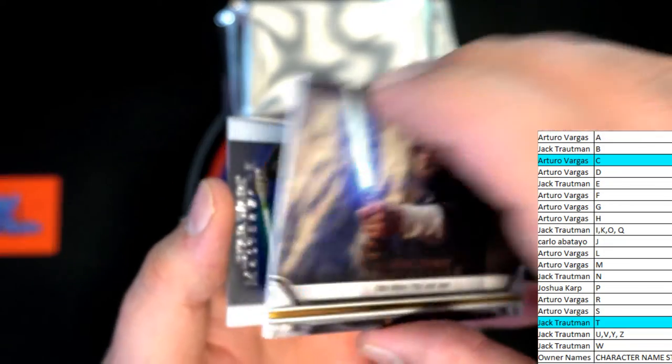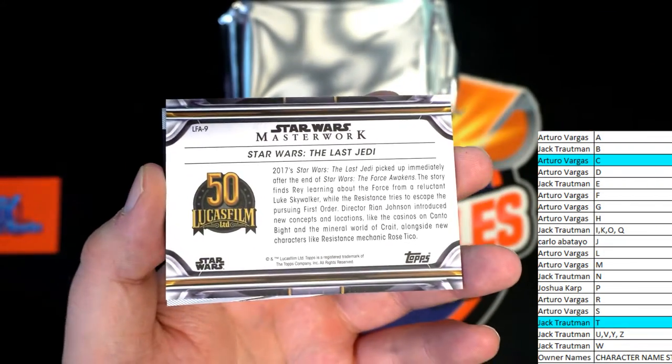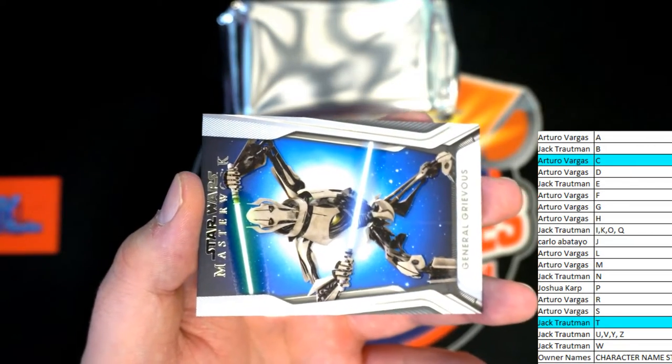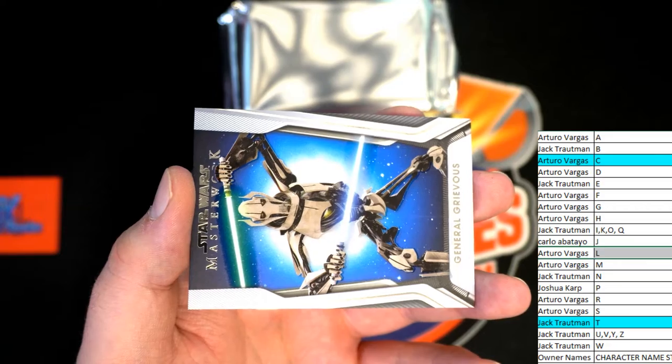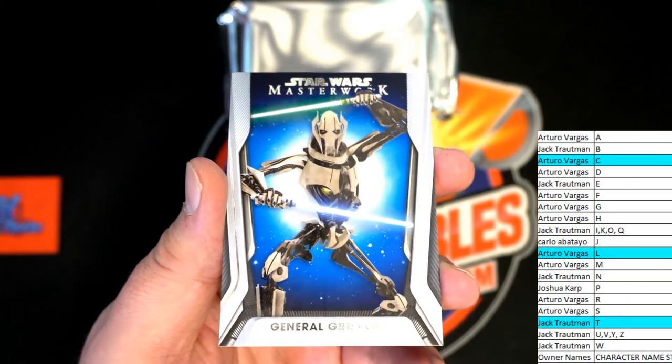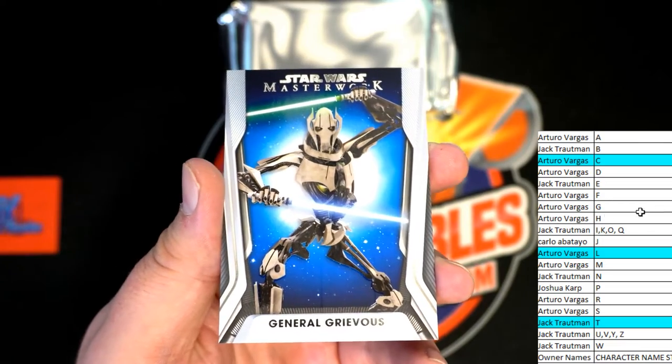There's Luke right there — 50th card. Star Wars: The Last Jedi. That will go to L, which is AV. Awesome card, that one is. And they've got a Grievous blue — that'll go out to G, which is also AV. General Grievous.